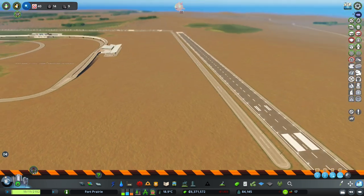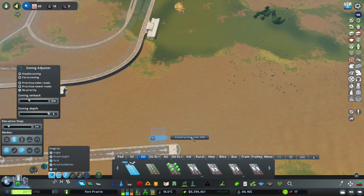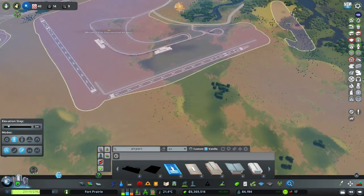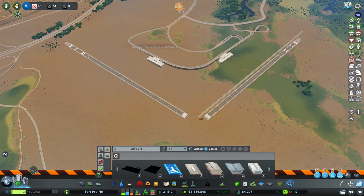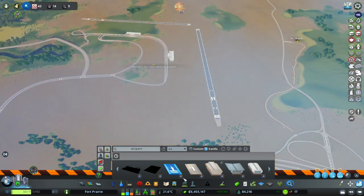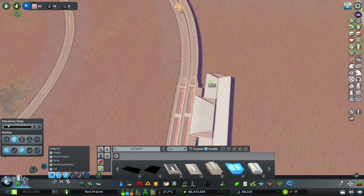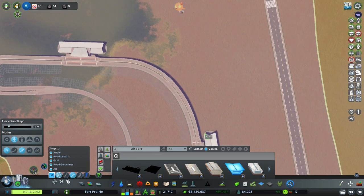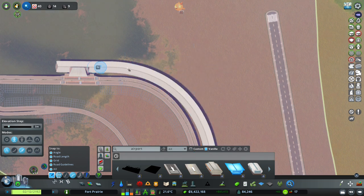I'm more comfortable if we have them facing this direction just for the taxiways. Here are the concourses now. We're using the modern airport concourse, and the reason why is because it is the most like our metros that we have going on. That's because we could tie a metro station into this build, and it would work out nicely - it would kind of all look one and the same.